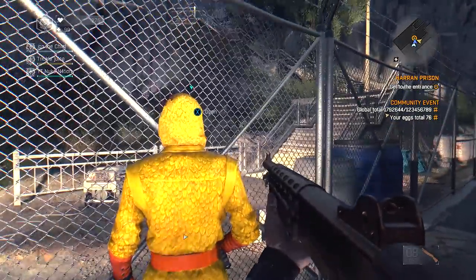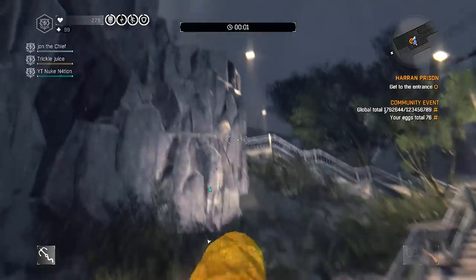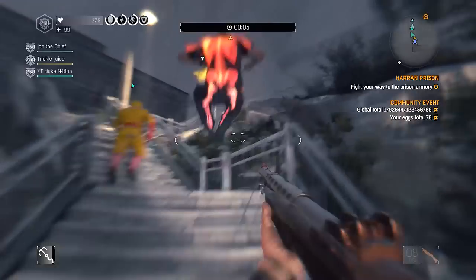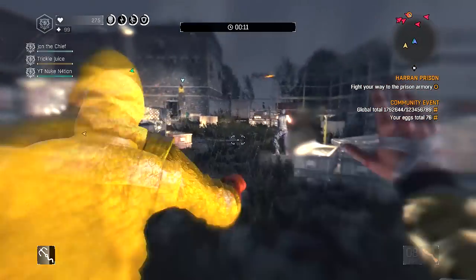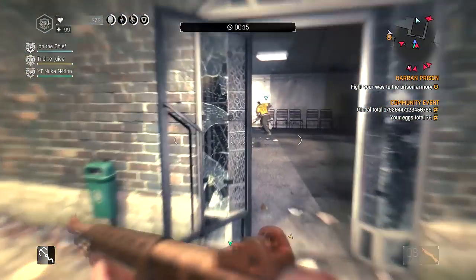What's up guys, I'm going to show you how to farm for gold weapons in Dying Light's new DLC, Prison Heist. You need 4 players for this and you also need to be playing on Nightmare difficulty. We're going to be going for the Guru Reward, which means we need to complete this heist in under 4 minutes.